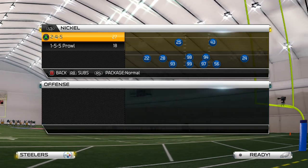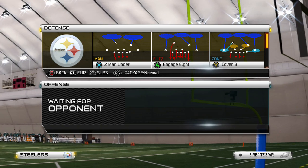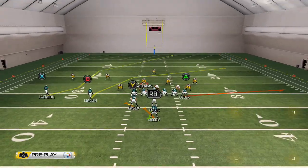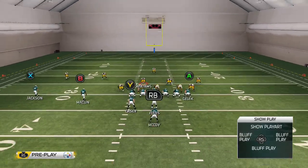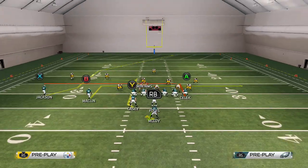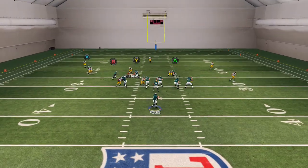Next play we're going to go over the PA boot - we're going to run this versus zone coverage only, intended for zone. We're going to run this versus a cover three. What you want to do is put B on the in-route, put A on the in-route, put Y on the option route, and block your running back for more time for the X route. Or you can put your running back on the out route depending on if your opponent's blitzing you or not.